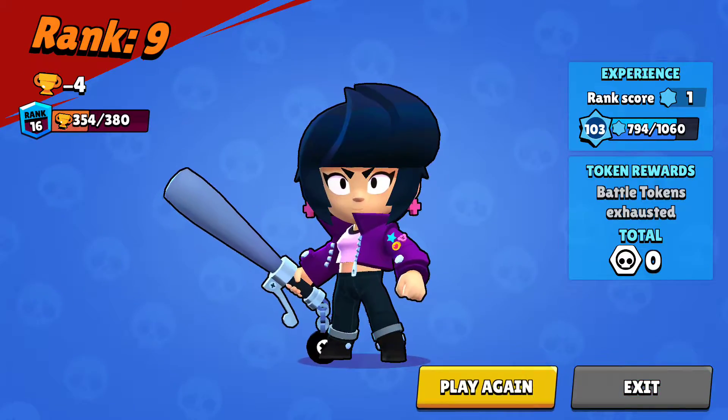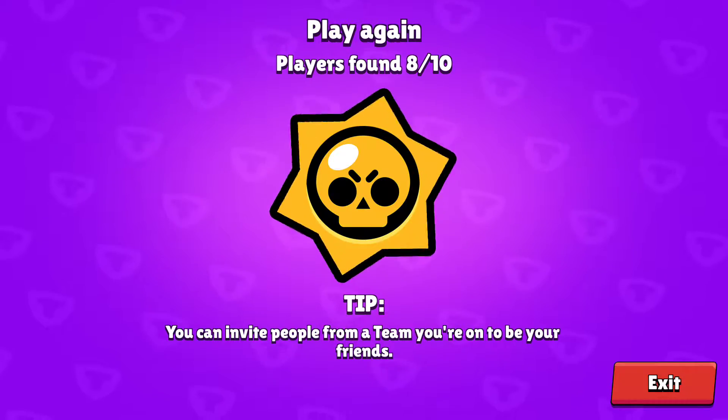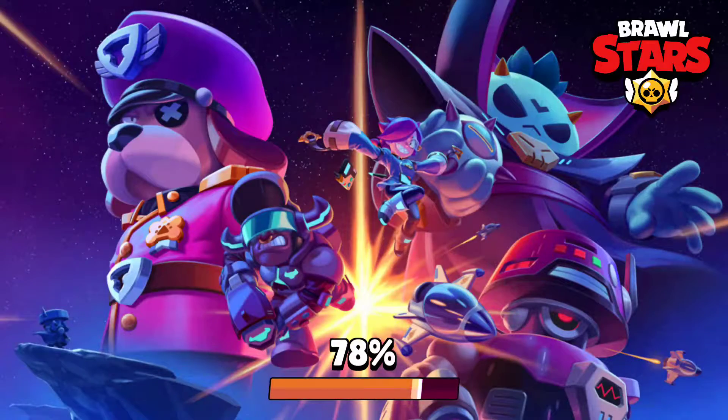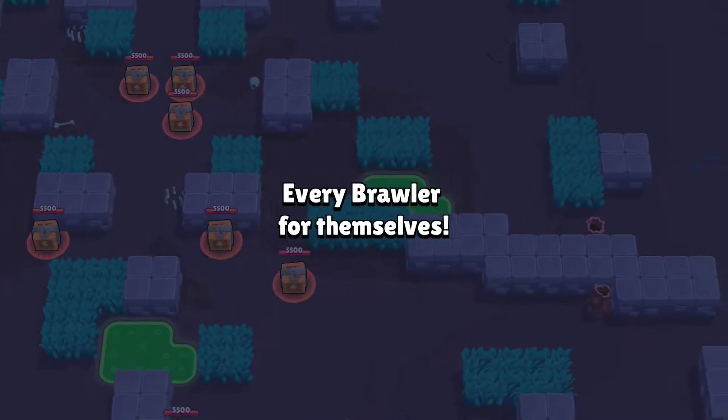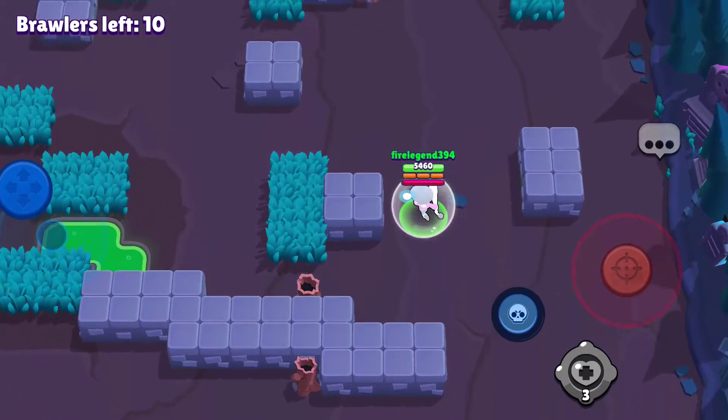We're going to be playing another match because I don't feel like that did justice to our gadget — we only used it like twice. So what Vitamin Booster does is BB heals for 2 seconds, 600 health. That's about 180 health healed from her total health.